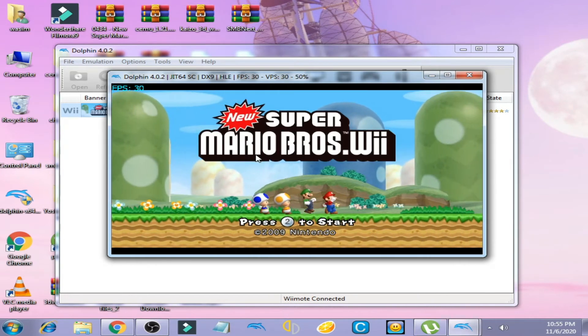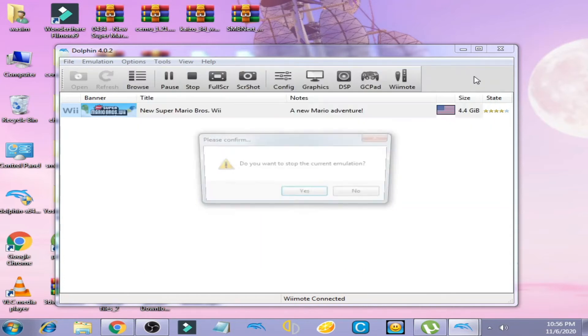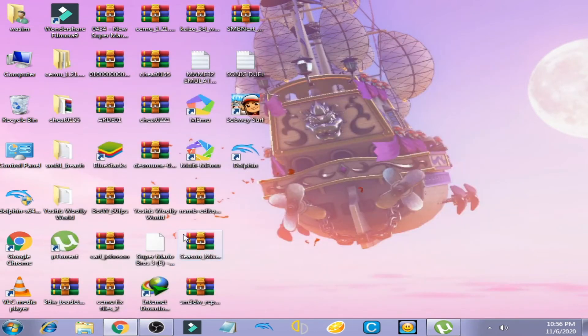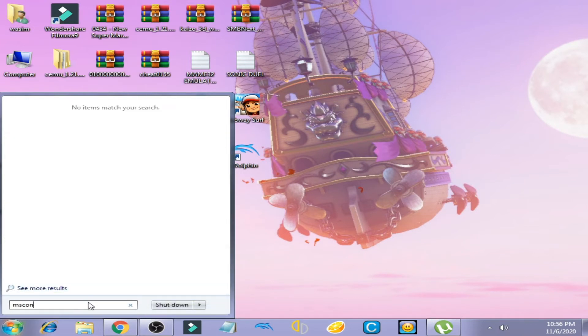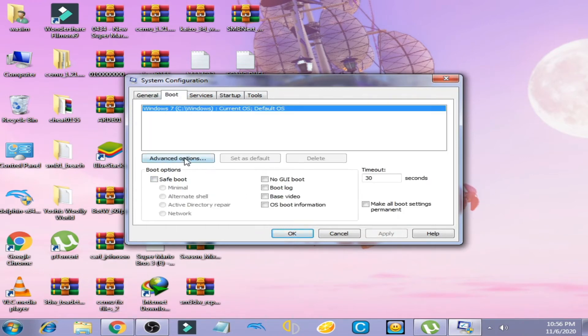Now let's go to the next solution. Close Dolphin Emulator. Go to Windows startup and type 'msconfig' and press Enter. Go to Boot and click on Advanced Options.